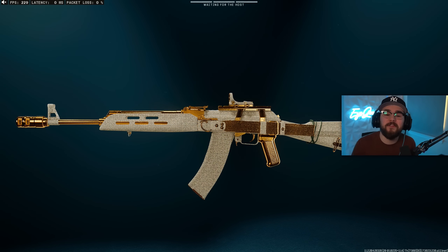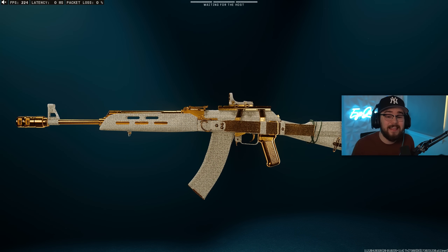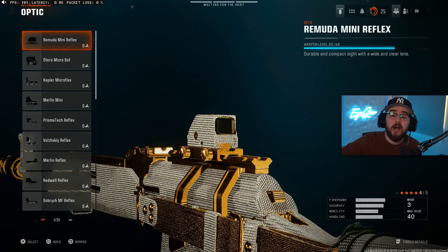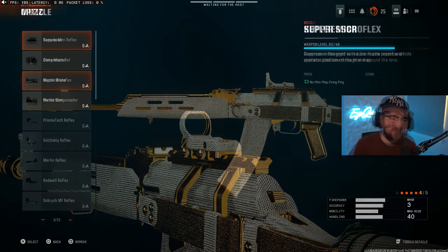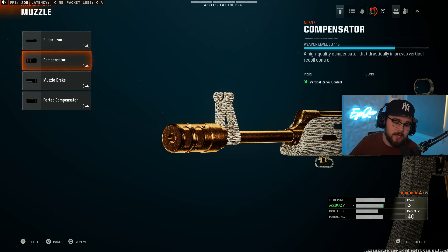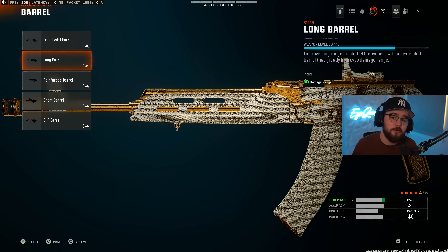At number 5, we have the AK-74 Assault Rifle — one of the best assault rifles in the entire game, super good in multiplayer and going to be very good in Warzone. For the first attachment, we're starting with the Optic, which is 100% personal preference. For me in Black Ops 6, the Kepler Microflex is by far the cleanest. I'll probably run something different in Warzone, but for multiplayer this is my preferred option. The AK does have some bounce to it, so I tossed on the Compensator for our Muzzle, giving us that massive boost for vertical recoil control.